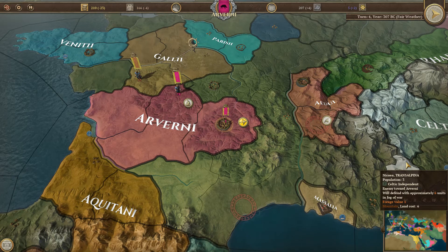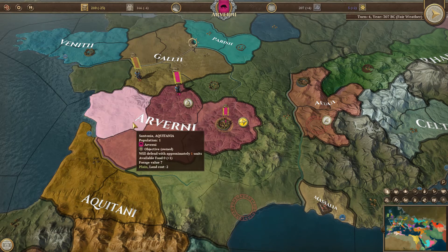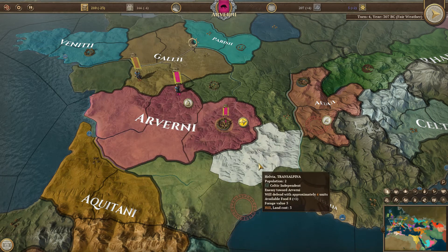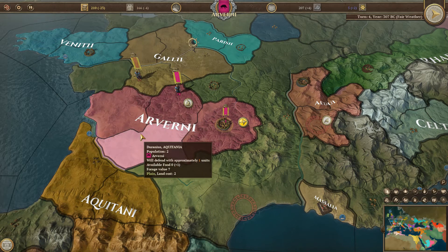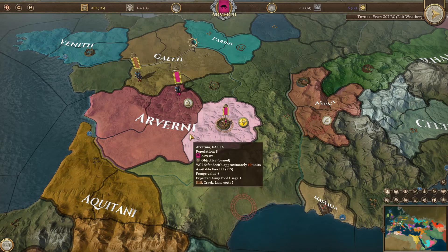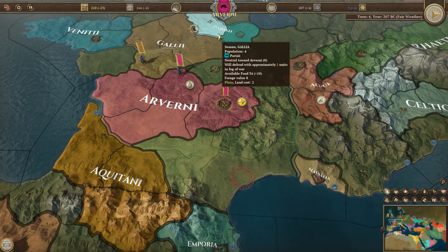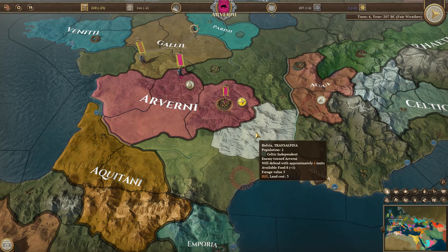So far in the first three episodes we have expanded out from our home territory and taken over three more regions, starting to build them up. Our army up here is the strongest in this region, so we're bossing around a little bit. When you first start off you're just taking on independent tribes. We have not run into another major power — like Aquitani, the Gauls, the Venetai, or the Parisii — we haven't run into them yet.